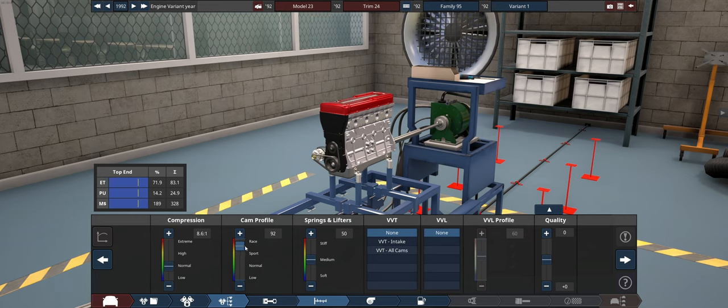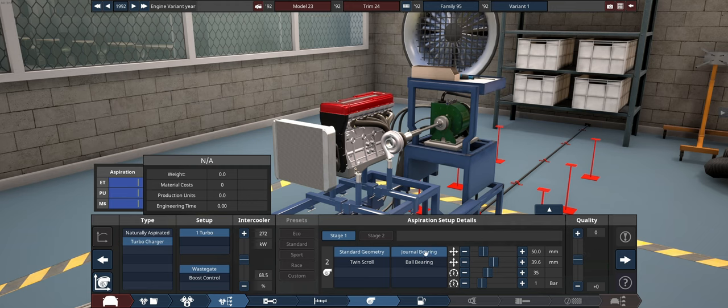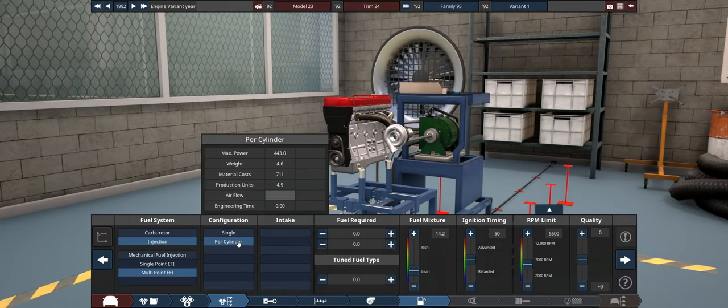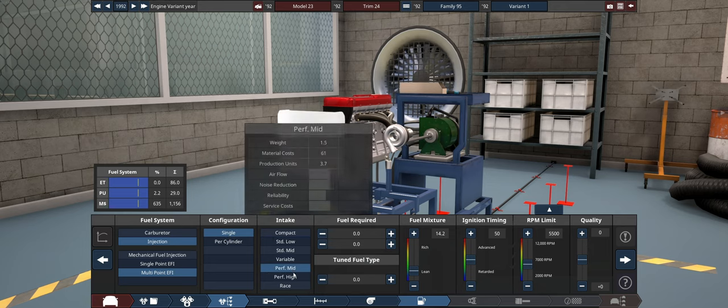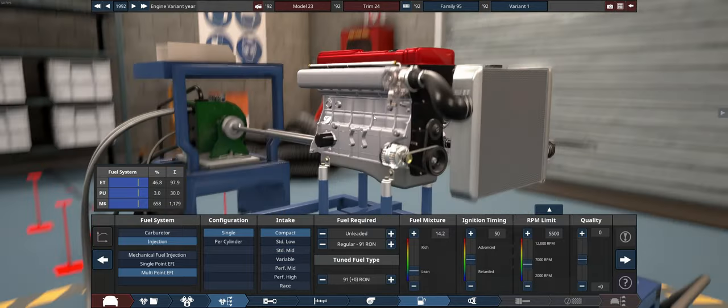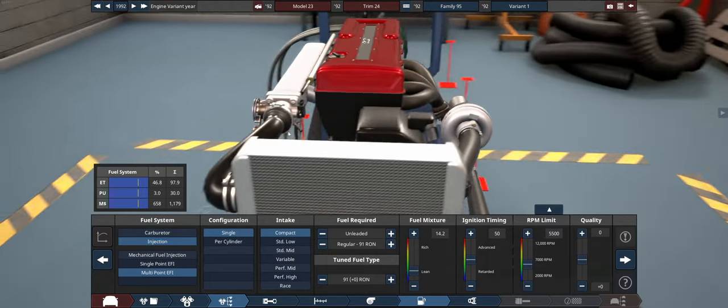High as hell cam profile, probably some stiffer springs, probably no variable valve timing for this time period. Some standard sort of turbo equipment, multipoint injection — actually single. Getting a bit ahead of myself here. Compact header looks probably most likely to be what's in this engine bay. Give it a really high-revving engine — hopefully we can get this really high.